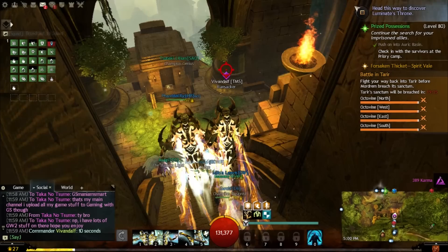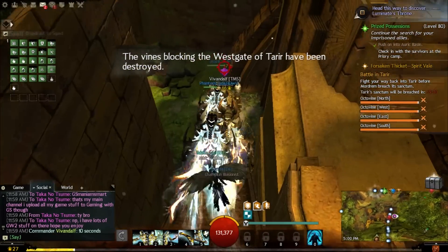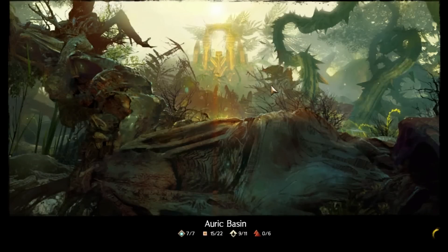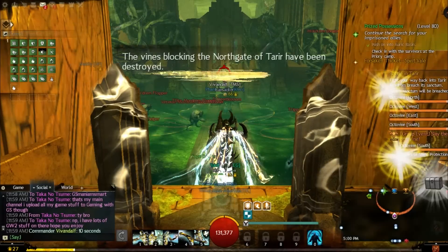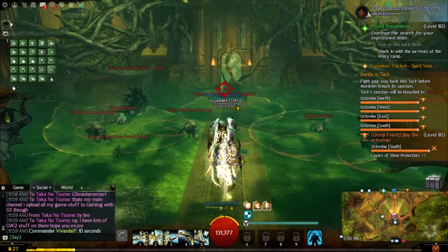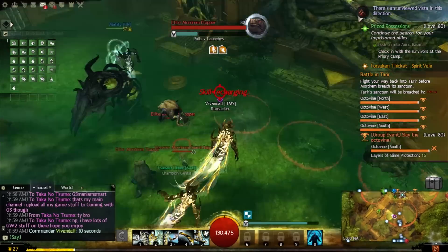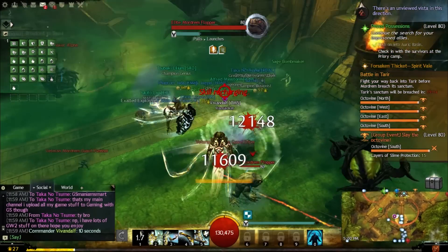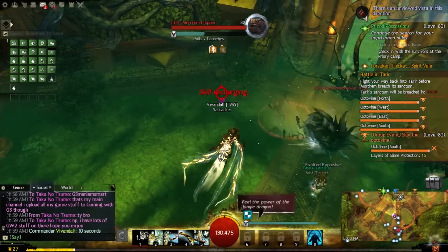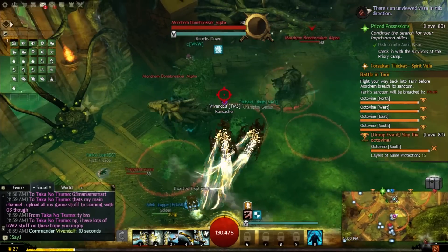Once you finish all of that, the main event for Tahrir will basically start. Each region is different — you have to kill an Octavine, which is the main boss in each region. All four regions each have an Octavine, and the way you kill it is different for each region. South will have a different method than north, and east and west as well. This is where the Exalted Armors come into play.